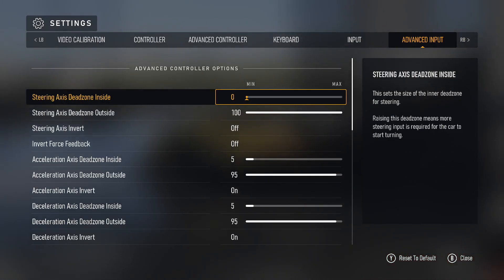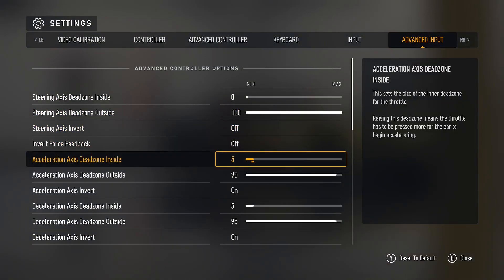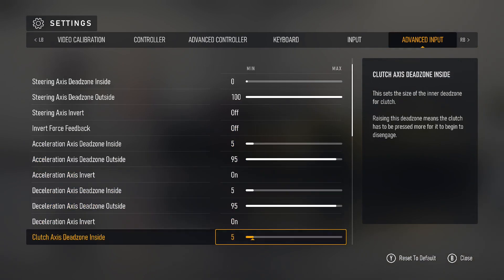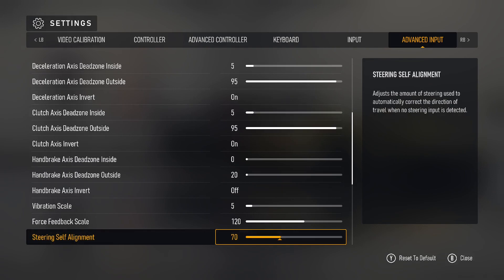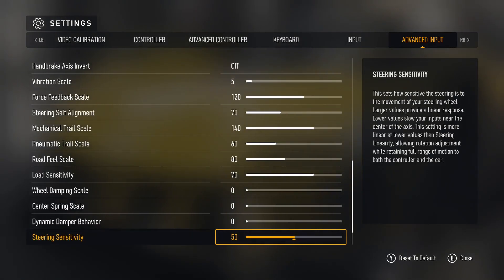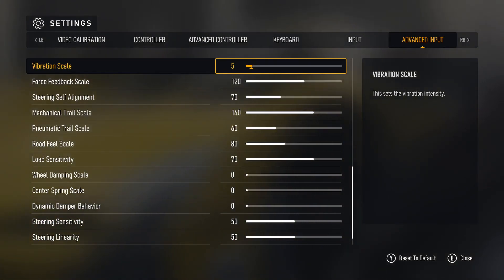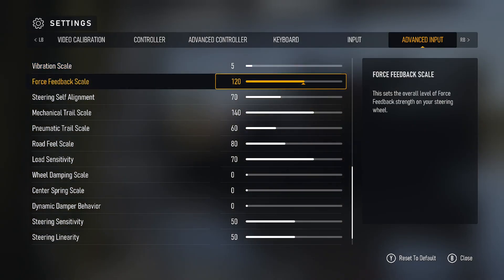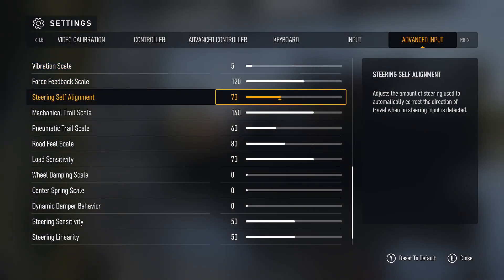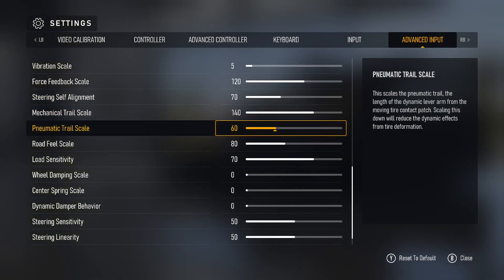This is basically what I've got. Dead zone is 0 to 100 inside and outside for steering, and then 5 and 95 for acceleration and deceleration. I have not touched the dead zone at all. The important part starts from vibration scale all the way down: vibration scale is 5, force feedback scale is 120, self-alignment is 70, mechanical is 140, and pneumatic is 60.